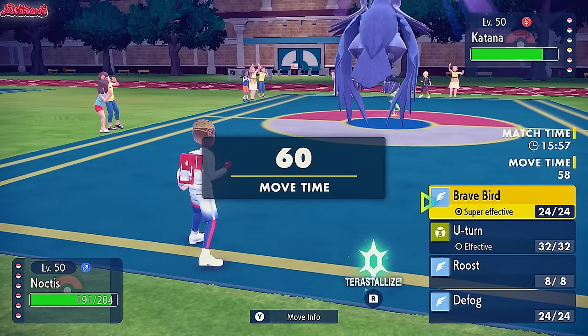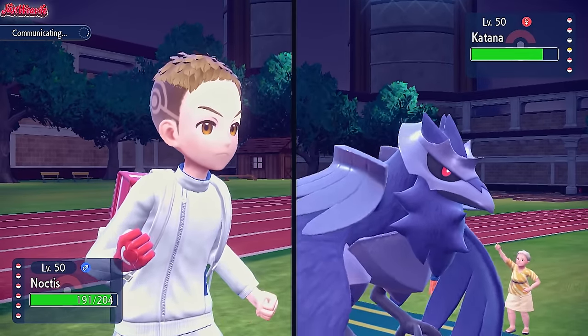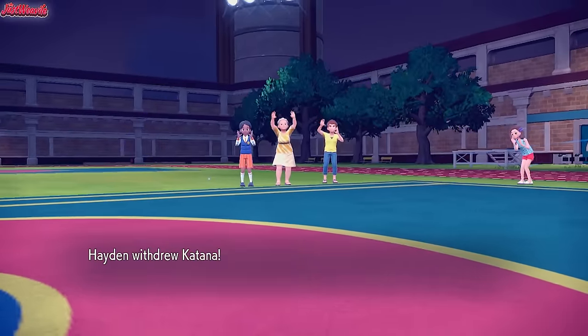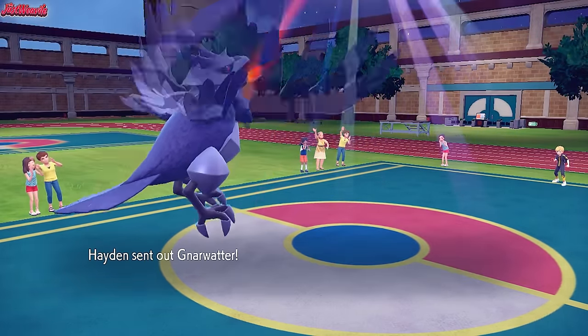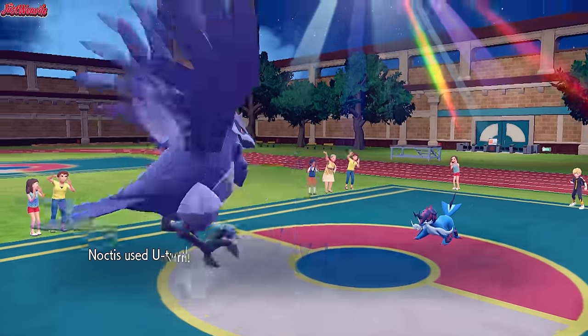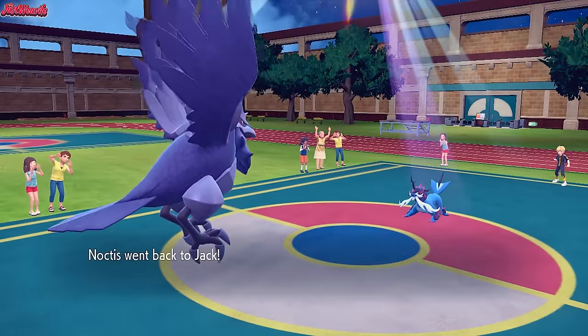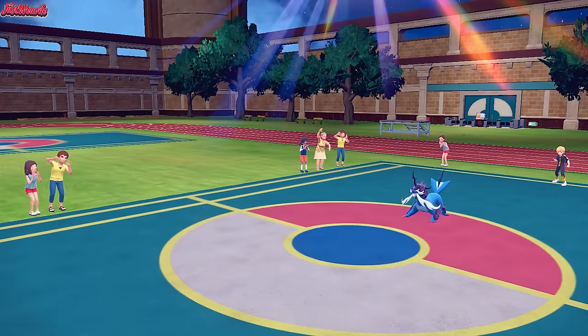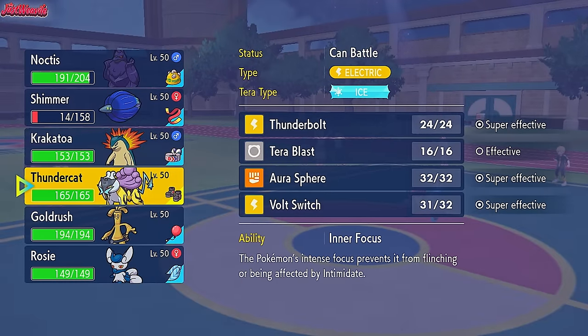We go for a U-Turn - what are they going to do to us? They can't Tera anymore. They withdraw the Livani, knowing they can't touch Corviknight. They're probably going to go Torkoal - nope, the Samurott. We go for a U-Turn doing a bit more chip damage than expected to the Samurott. Now we can go into something more appropriate - I'm leaning towards Raikou. So I'm going in for Raikou.